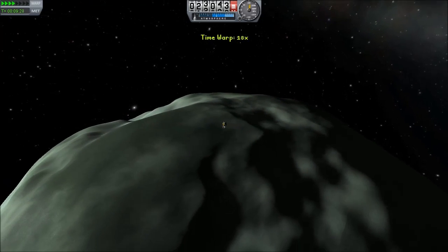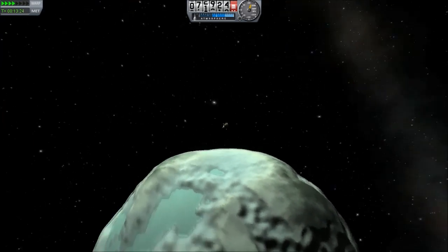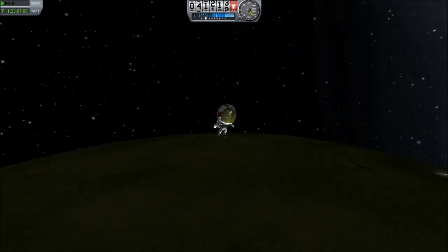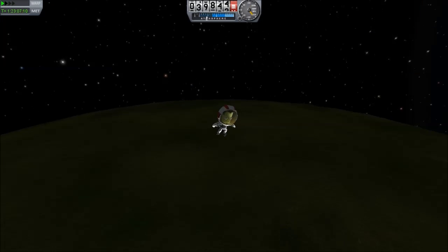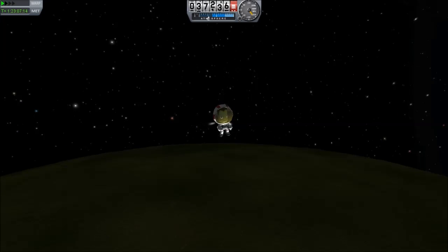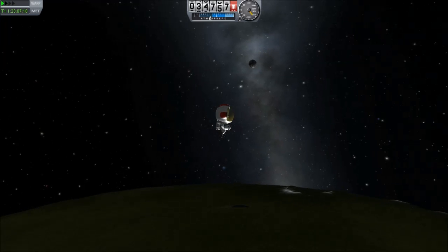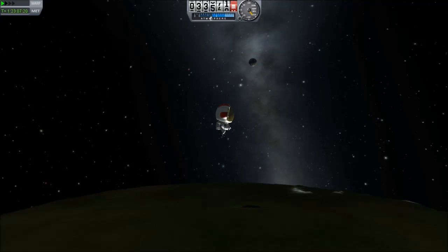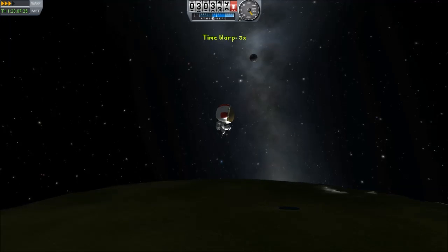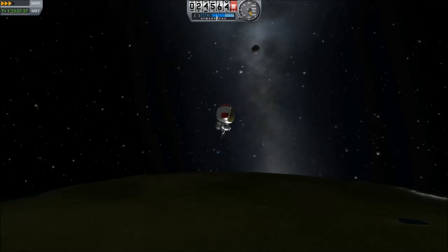So let's finally depart the body and head homewards. It's just a bit of time acceleration. And here we are coming down, skimming the atmosphere backwards. No re-entry heat at this time — still no mention of that in 0.18. So this will be a safe maneuver for the foreseeable future, assuming you have the parachute.